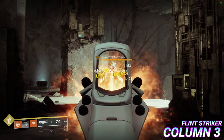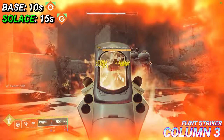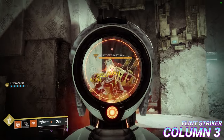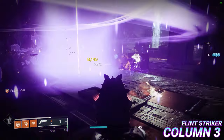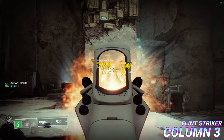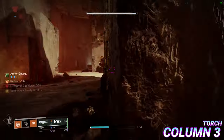Flint Striker: scoring Rapid Precision Hits or Kills with a Solar Weapon grants Radiant for 10 seconds by default, or 15 seconds with Ember of Solas. The number of precision hits varies from weapon to weapon and the kills needed seems to be 4 to 6. Notably, you don't actually need to be using a Solar Subclass for this to work — it works on any subclass.